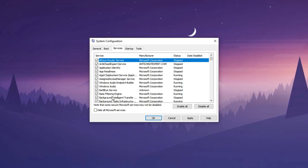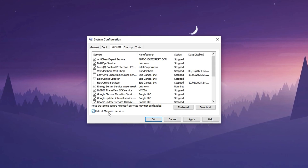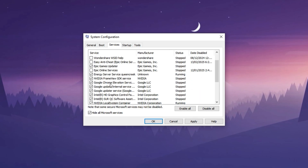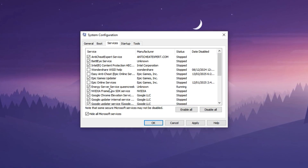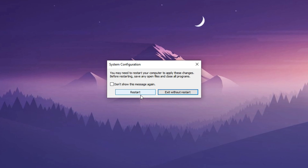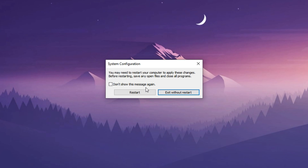Next, go to the Services tab. First, check Hide all Microsoft services to make sure you don't accidentally disable essential system processes. Then, carefully go through the list and disable any third-party services you don't use, such as auto-updaters, background updaters, or unnecessary software running at startup. Once you've cleaned up the unnecessary services, click Apply, then OK, and restart your PC. Restarting is essential — it applies all the changes and ensures your system boots up using full CPU resources, making your gaming experience faster, more responsive, and much smoother with fewer frame drops or stutters.